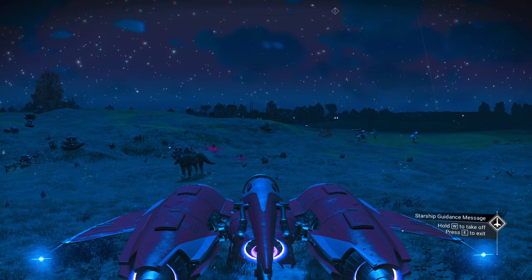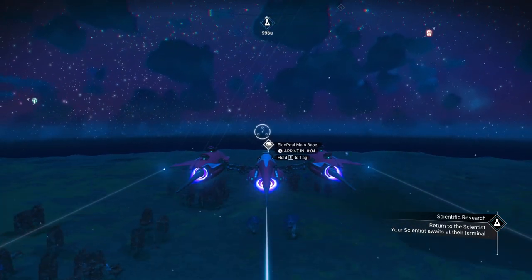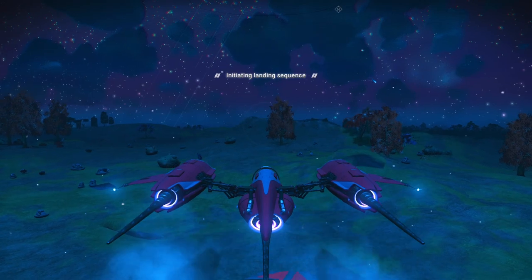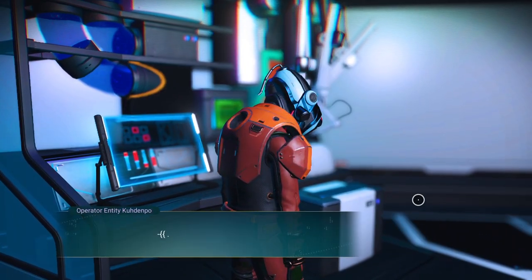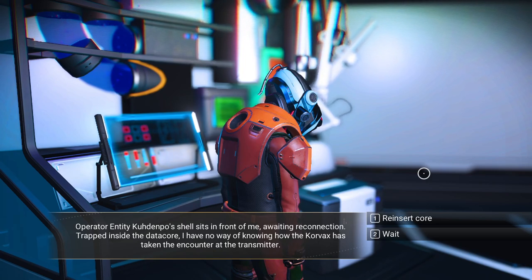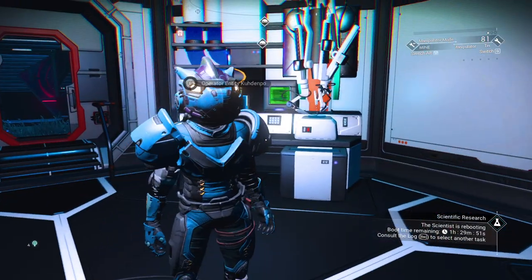We have the scientific research done. We're going back to our base. No reason to go to space — it only takes a few seconds. Back at the base, it says the boot time remaining is an hour and a half, so you consult the log and select another task. This is what used to happen with the base computer — it would give you a task, you'd do it, and then there'd be a cool-down timer of 15 minutes, an hour, an hour and a half, or three hours — all in real time.